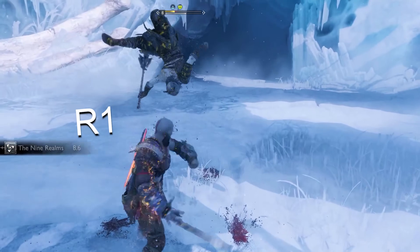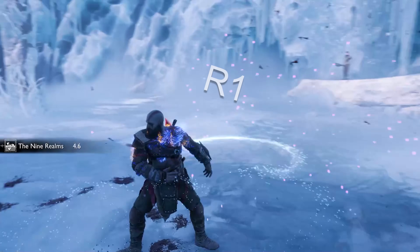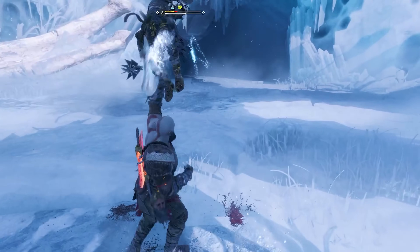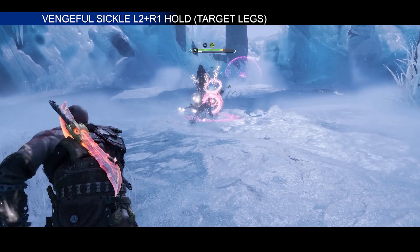The Leviathan Axe has two types of delayed combos: the Whirlwind Sweep and the Whirlwind Throw. The best thing about this is that it allows you to alternate between the two however you please. Different input combinations will give you different outcomes, so don't just spam it and get hit.